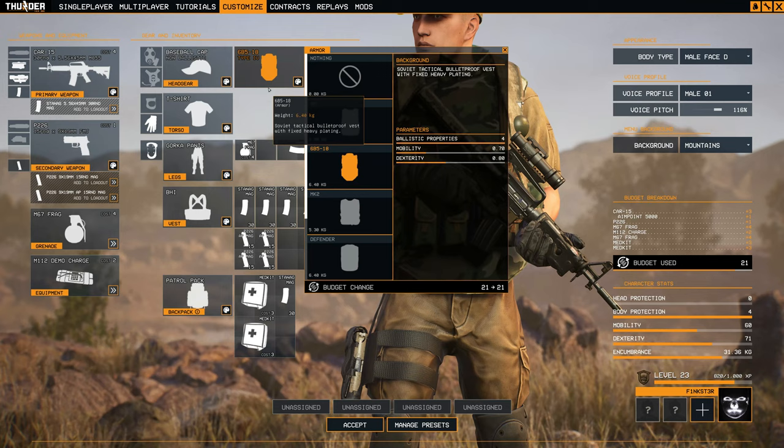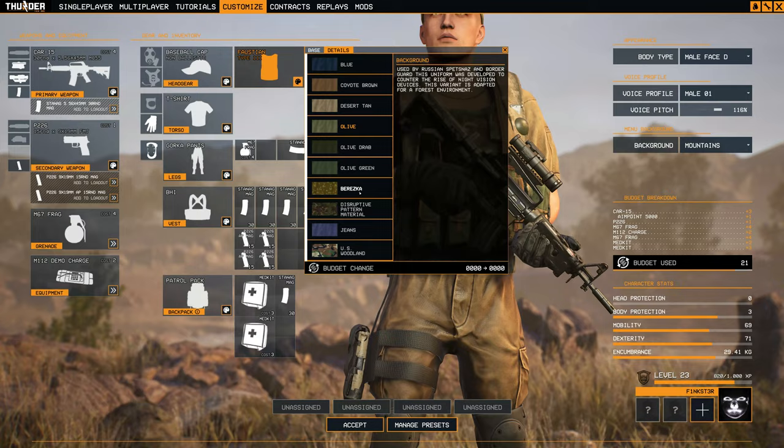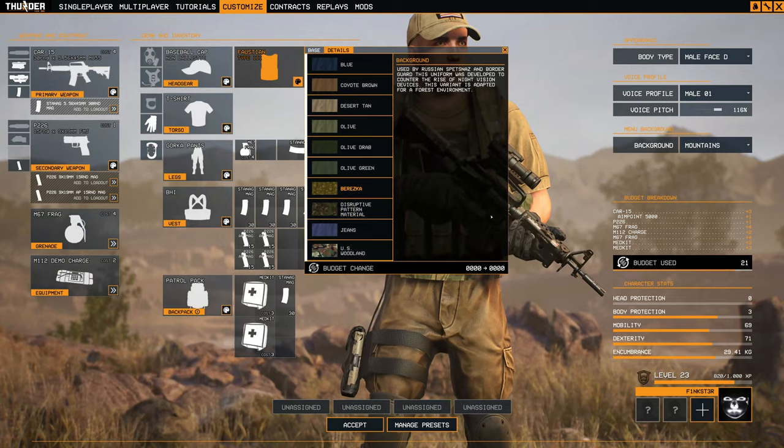So I just happened to look at the tabs and, hey, what do you know — you can actually change the details on the BDU long sleeve shirts. You can change the patches, you can change the flags and stuff like that. I thought this was pretty cool and I just wanted to share this quick little video with you. Hope you guys enjoyed it and I will see you on the next one.